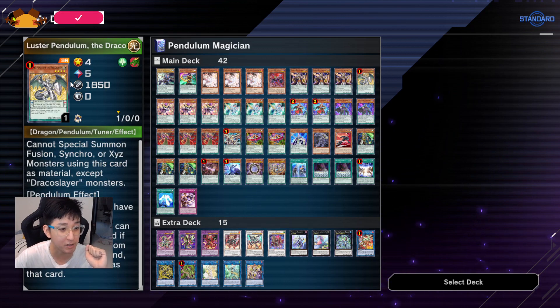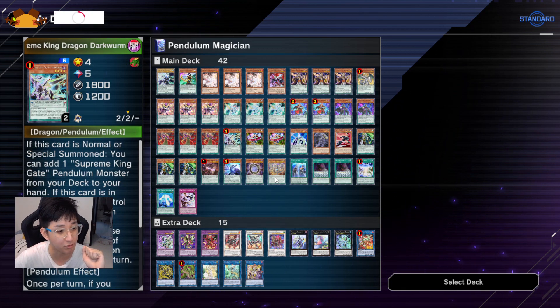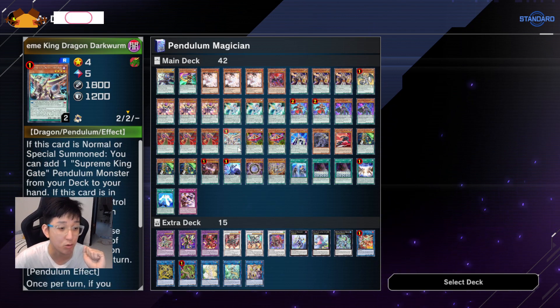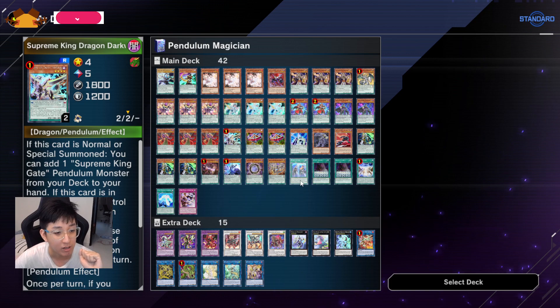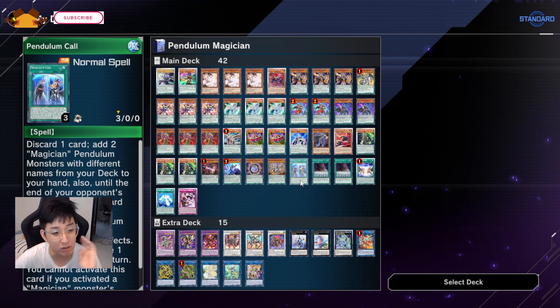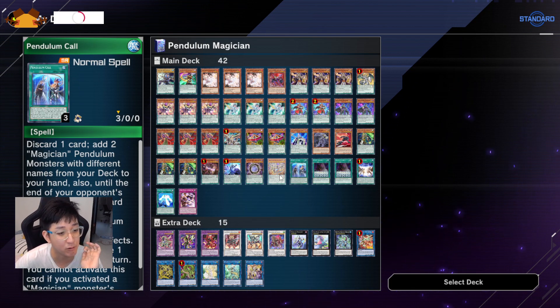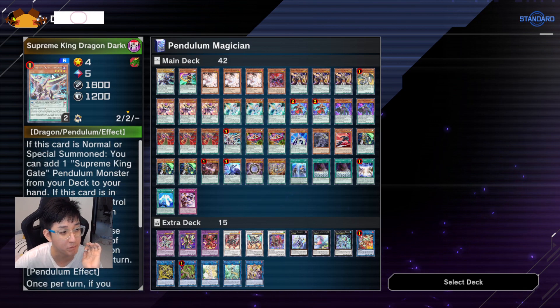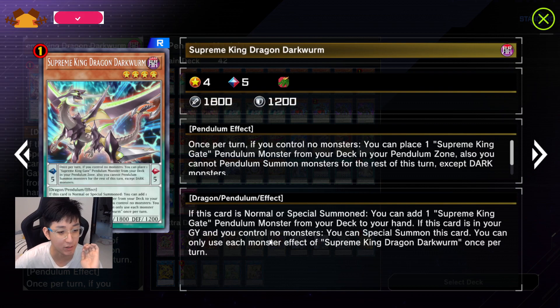Do take note that Ice Revolution can only search two cards in the deck: Luster Pendulum and Dark Worm. So if you want to include this card, make sure you have at least two dragon cards just in case you draw one of them. Pendulum Call I still include because if you have Pendulum Call and Revolution Dragon, you can discard Dark Worm to Special Summon it from the graveyard — you can Special Summon it if you control no monsters.